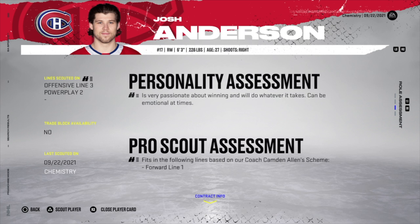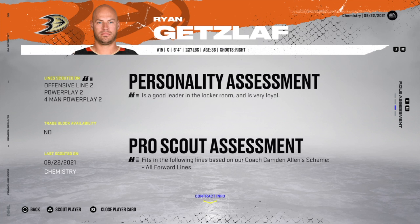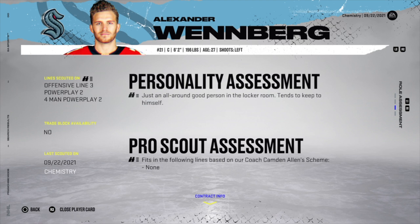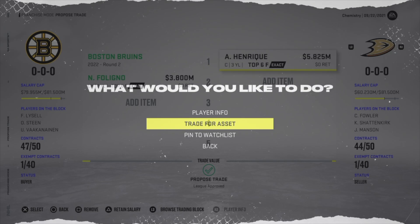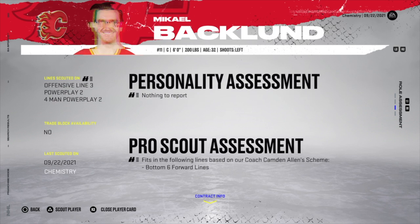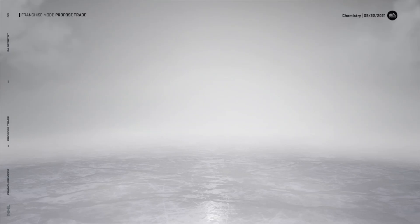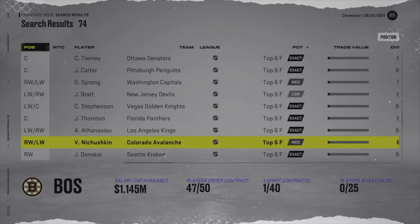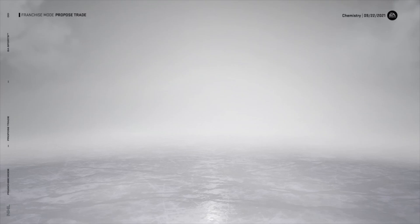Alexei Lafrenière fits top six and penalty killer lines. Ryan Getzlaff fits all forward lines — meaning he's very balanced but won't be amazing anywhere. Looking for a bottom-six or third-line fit, Adam Henrique fits bottom six lines. Let's say Henrique becomes the third-line centerman. For left wing, Alex Kerfoot fits bottom six and power play lines — trade Craig Smith for him. Then grab Valeri Nichushkin from Colorado as a right winger.